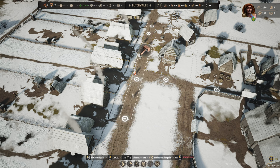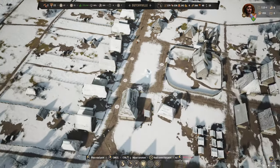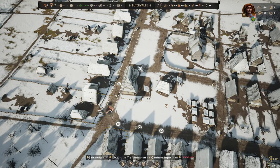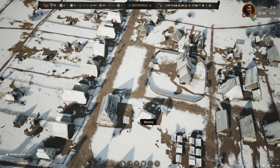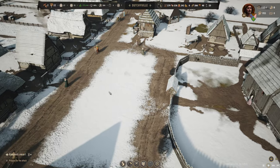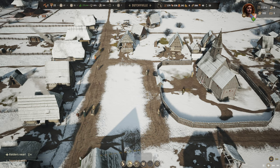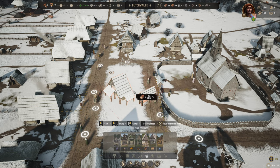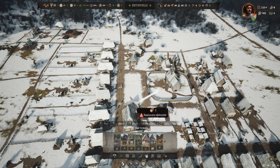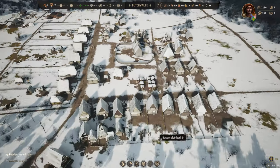Sometimes it looks like the road is not looking good for some reason. Let's make sure that's fixed here as well. I could maybe remove this road but this is the entrance to the church, so what am I going to put here? Nothing is going to fit here.